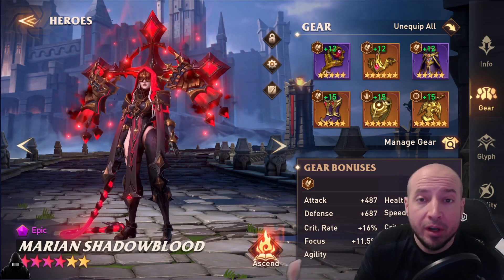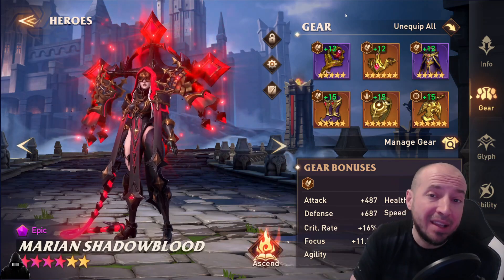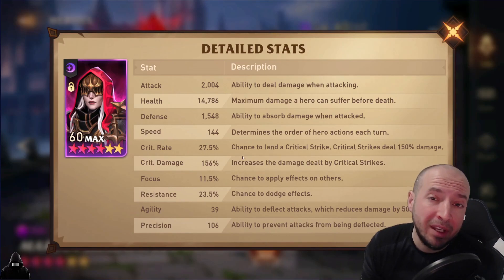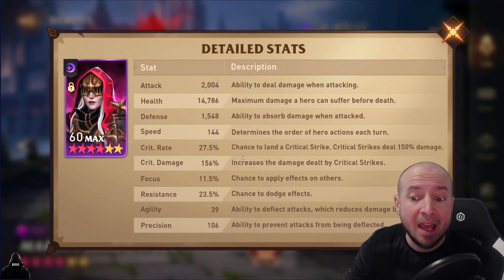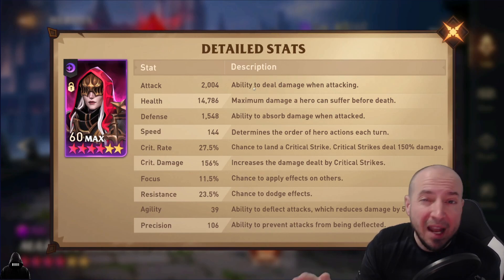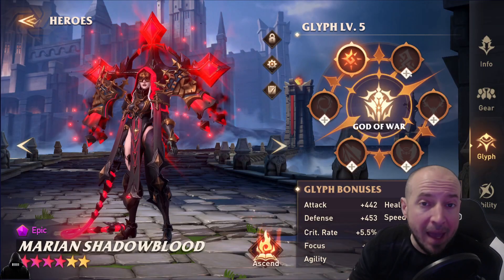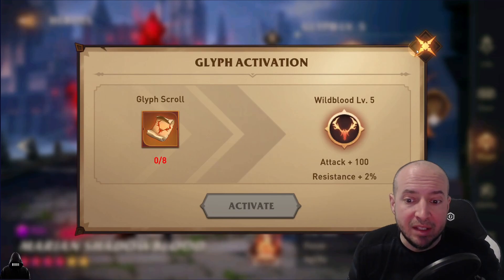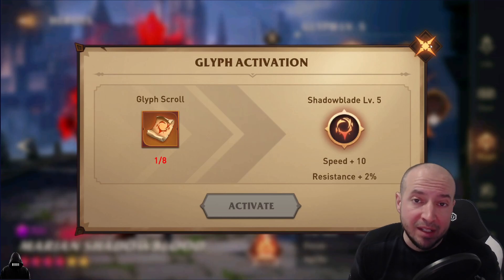This is the best I could do with the current gear you have. I got her on Cursed and a broken set — HP, defense, defense. I wanted speed in the boots but couldn't get that with the stats I wanted. I got her agility to 39. High agility on heroes that don't have element advantage is huge — they deflect the enemy's attack and reduce damage by 50%. About 15,000 health, 1,500 defense, and high speed in sub-stats. You can also get 10 more speed by farming her glyph. Max out her glyphs with HP, defense, speed, and resistance.